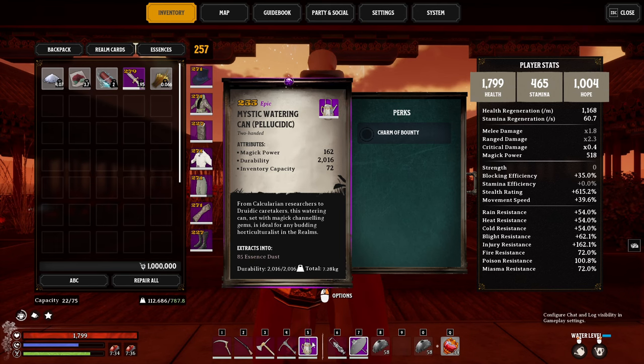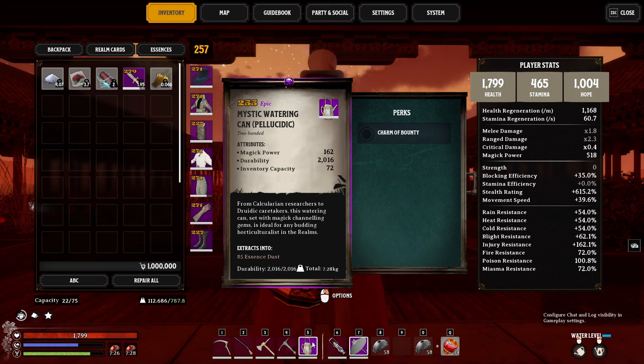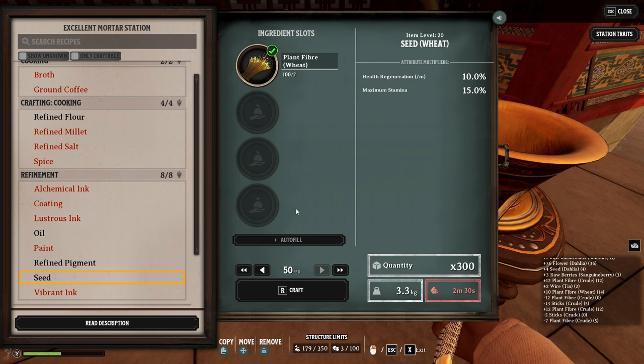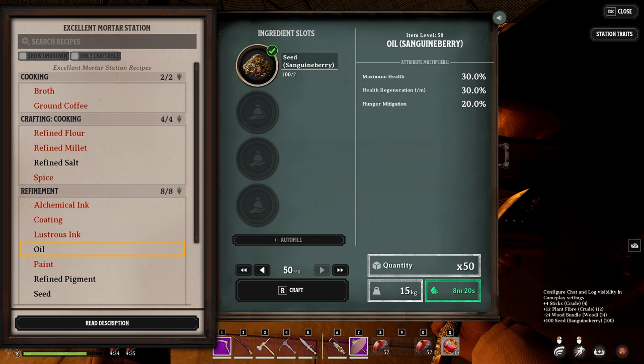For the final bit of farming advice, make yourself a watering can with the charm of bounty on it to increase plant yields even more. You may also need the watering can if the automated watering ever gets held up. With this setup, every time you craft a full stack of seeds, you'll get 300 in return. With the optimal layout of augments and having your Calcularian stove active, you can get these things crafted in no time, even bringing oil down to just 8 minutes of crafting. You might want to save oil crafting for the night, get that setup, and sleep to finish it all in bulk.